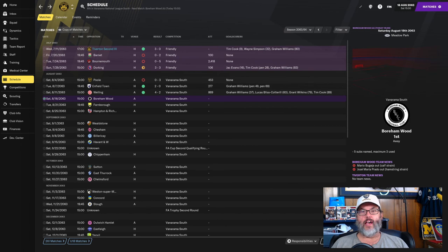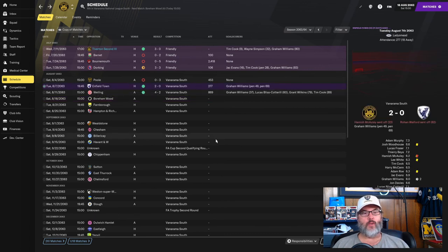Hey guys, RC here. Welcome back to Play the Kids, our Football Manager 21 Youth Challenge and Director of Football Challenge. This is Episode 2. As you can see, after the first match of the season — a 3-0 loss — we beat Infield Town 2-0. A pair of penalties. Macaulay got sent off with a double yellow card in the 23rd minute. Luckily we were able to hold on, and they had a player sent off with a second yellow-red in the 62nd minute. We converted two penalties by Graham Williams for the win.